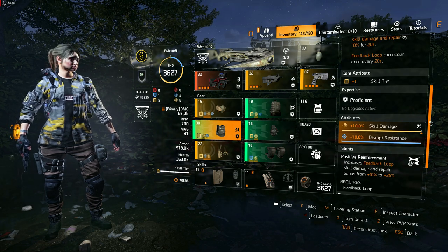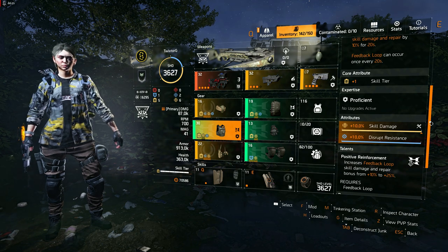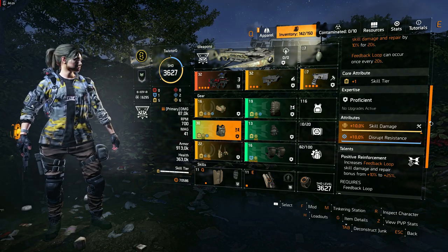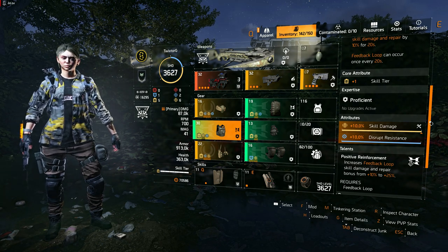We opted for the Hardwired Vest due to its positive reinforcement talent, increasing skill damage by an extra 15%. Our intention was to steer clear of high-end gear featuring the glass cannon talent, commonly used by others. Glass cannon leaves you unnecessarily vulnerable in raids.